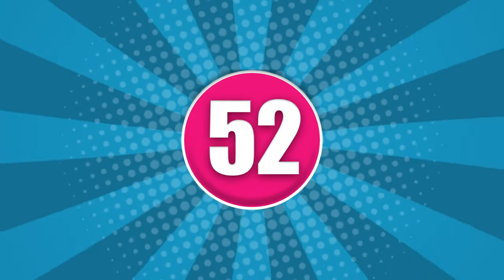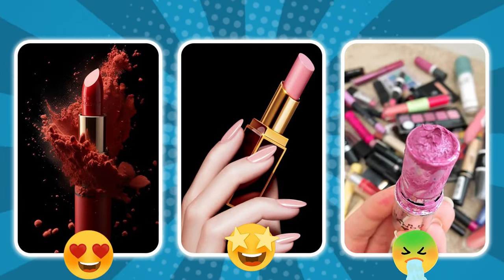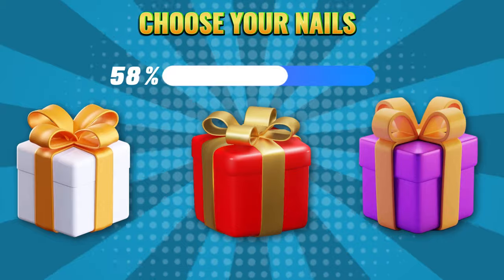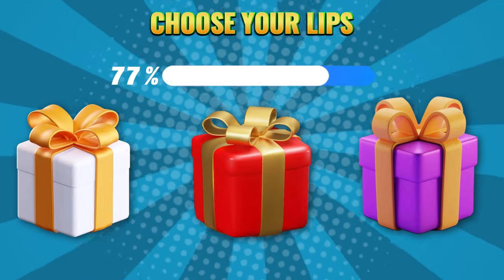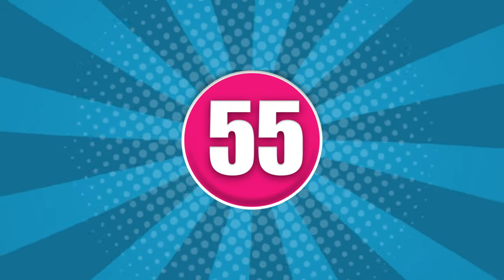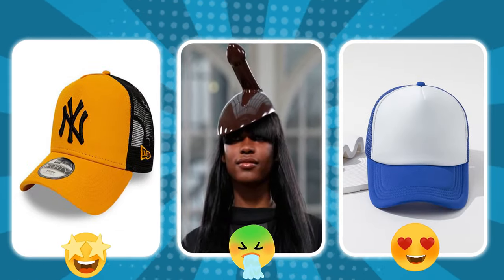Round 52. Choose your color: white, red, or purple. Round 53. Choose your color: white, red, or purple. Round 54. Choose your color: white, red, or purple. Round 55. Choose your color: white, red, or purple.